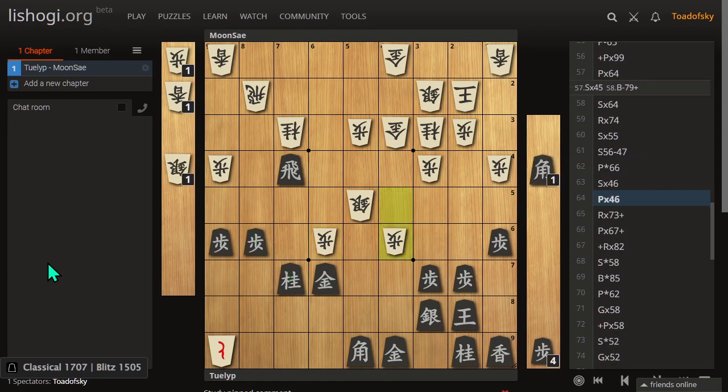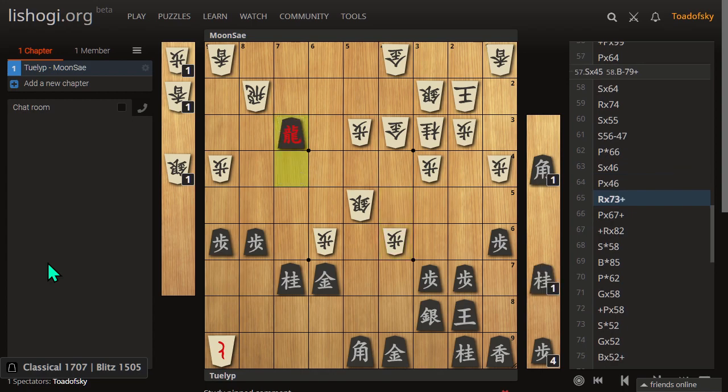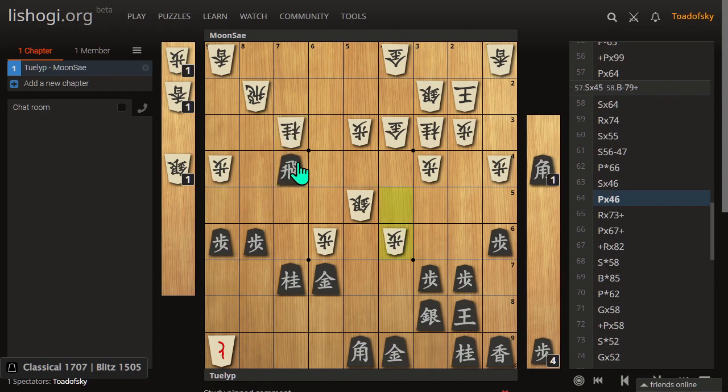Senta exchanges pieces, as does Gota. Senta misses the opportunity here. I get you want to promote this — you've been aiming all game from the beginning to promote the rook. Why the sudden change of heart? Why would you suddenly abandon this thing you've been planning all game? And at a moment where the gold general here is hanging too — why would you not immediately take the knight and kick this rook?